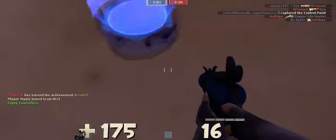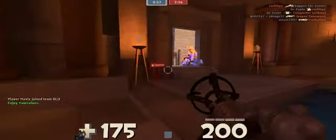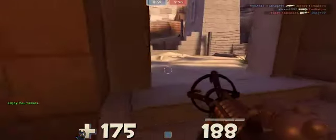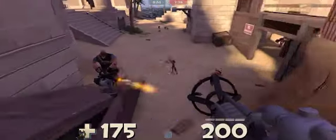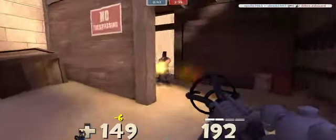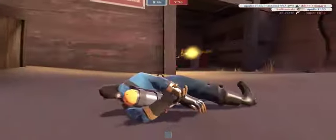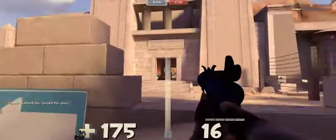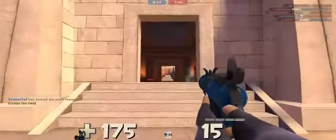What I wanted to say was: if you shoot the Detonator and you burn someone, or you hit them with the Volcano Fragment or with the Phlogistonator, the Mmmph bar fills up, and then you can have crits. So if you use any of the weapons it'll fill up your bar. I tried to burn the heavy and then walk away so it could fill up my Mmmph meter as he was dying and burning.